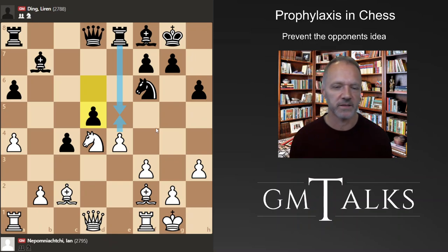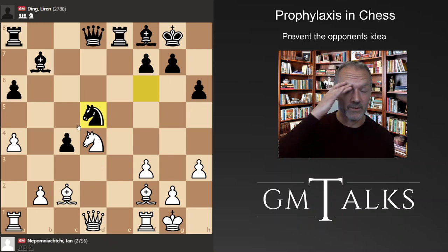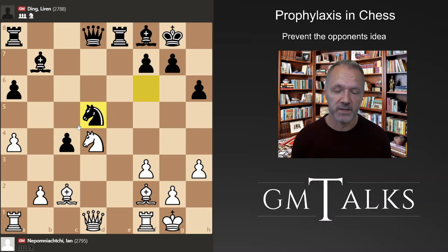After d4, black has a fantastic Spanish position with great activity — possibility to really annoy white with light bishops and knights coming into the position. So black is already better here. Rook to e4 prevents the knight from coming or moving because of the pin. You could say it's a prophylactic move, but it's also just defense that had to happen.